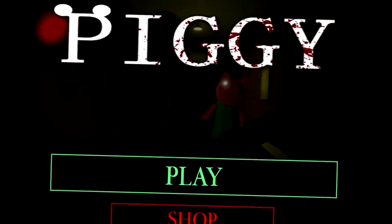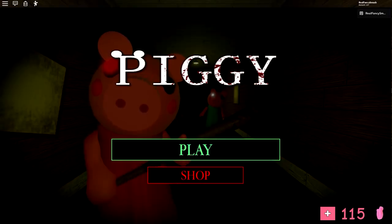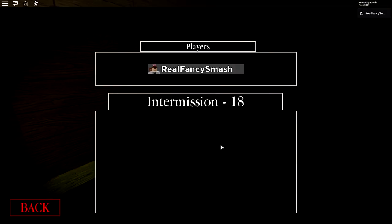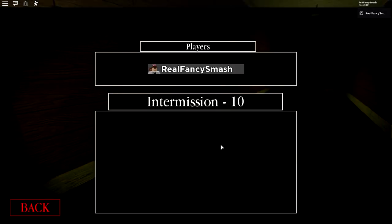Alright guys, so I just heard from Minitoon that there is a secret skin in the game, and this is basically for the crossover Jailbreak event. There is a secret police piggy skin in the game right now and it will only be available for a limited time, so you have to be quick. We're going to jump right into a game — we have to reach a secret location in one of the maps, and I think I know which map this is.